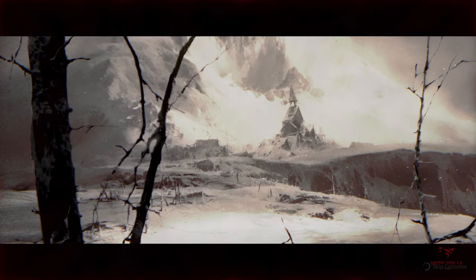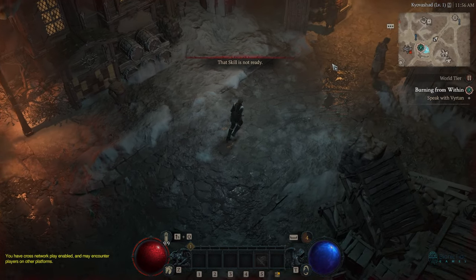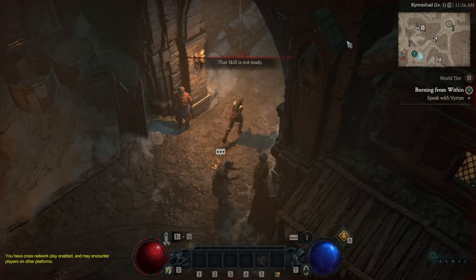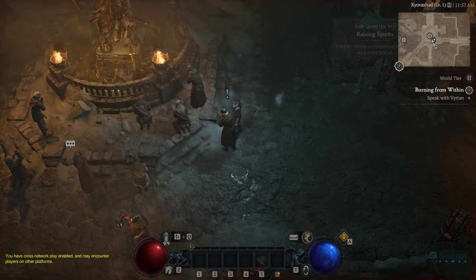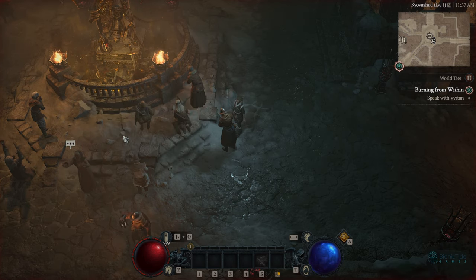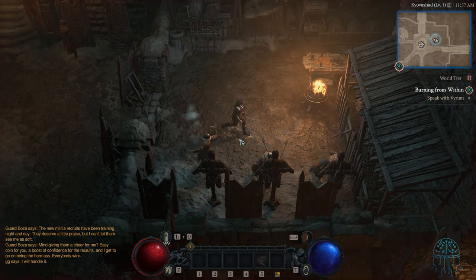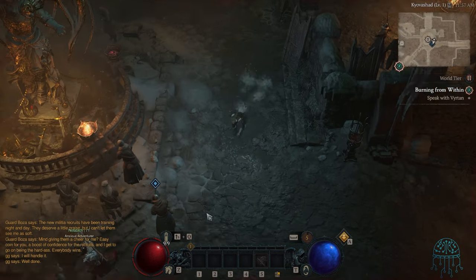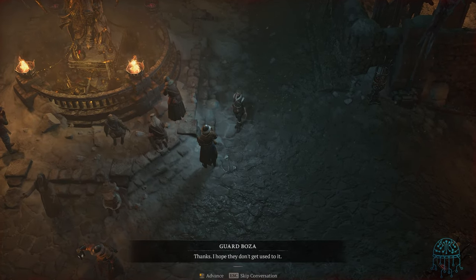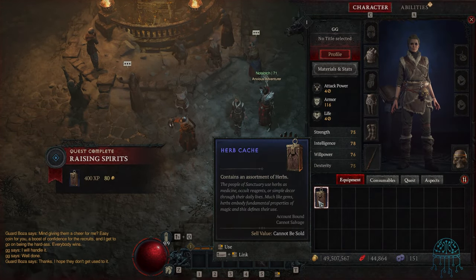As soon as we log in we're going to get a cutscene — just skip that. Now we're in. Here is where we start, right in Kyovashad. We're just going to run directly north and talk to this NPC right here on the map. She's going to ask us to do some stuff — we don't really care what she has to say. She wants us to go over to these guys. Open up your emote wheel and click on Cheer. Once you do that, come back to her, talk to her again, and skip all her dialogue.